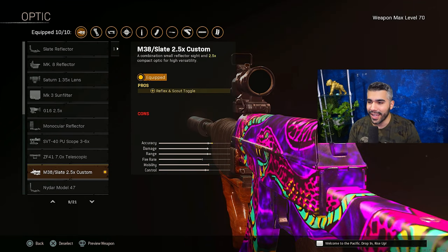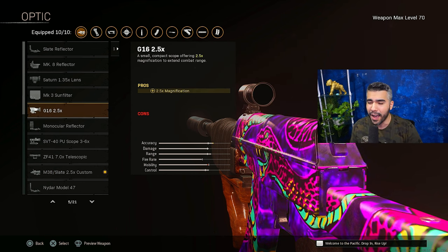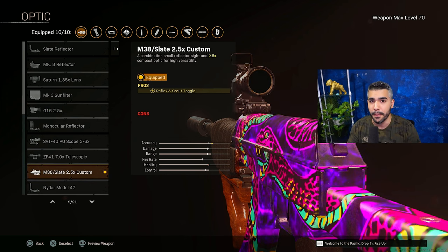For the optic, I like the Slate 2.5X Custom. After the 3-6 nerf, you can try out the G16 2.5 if you want a more close-range Vargo-S, but this allows me to still have that range and dominate.